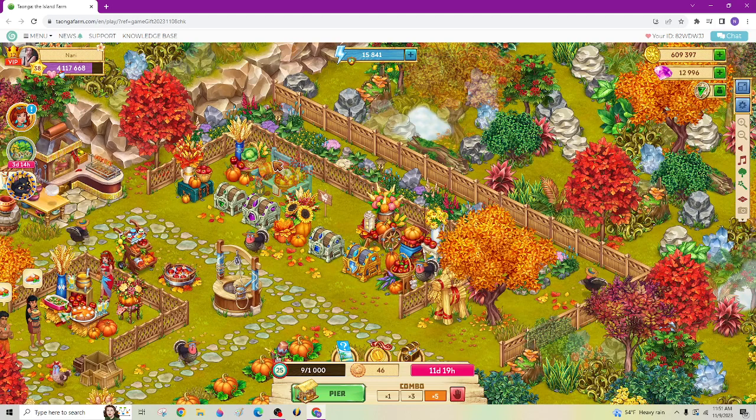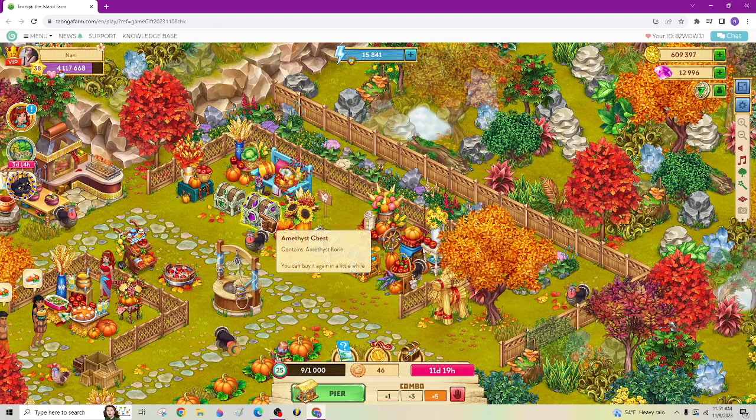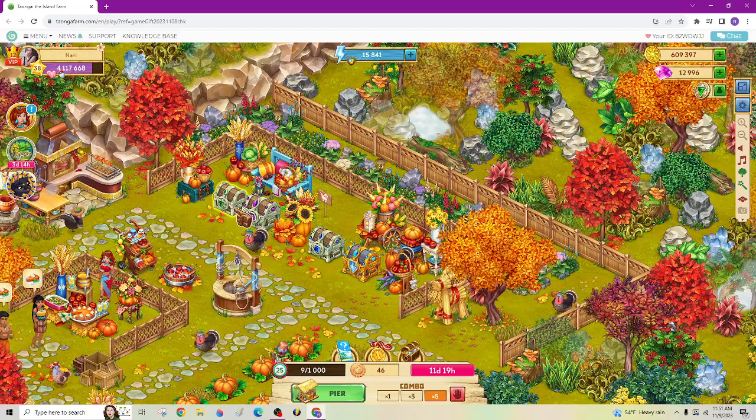Everything that you can buy is right here, and it looks like you can only get one of each of those things. But these say they come back again in a little while, so it looks like the chests — you can get multiple of those.